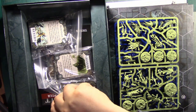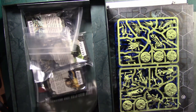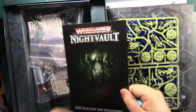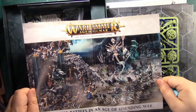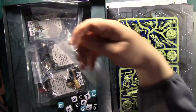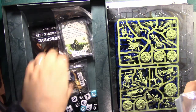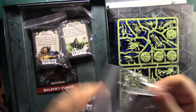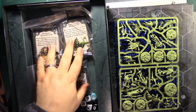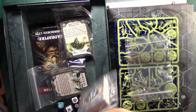We've got a preview chapter of the Shadespire novel and a Warhammer Age of Sigmar advert. We've got two decks, one for each side. We've also got a set of extra cards. These decks are a bit better than the decks in the original starter - you've got a bit more variation on what's in them.